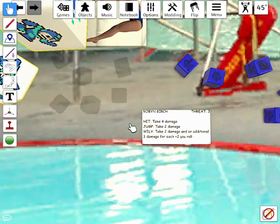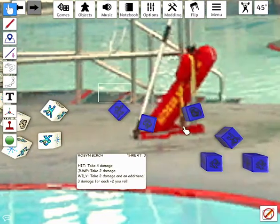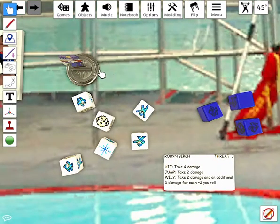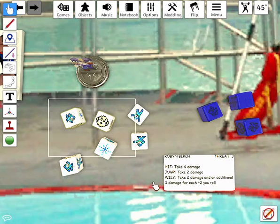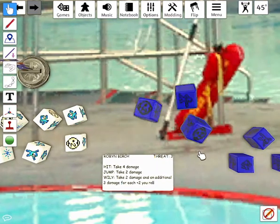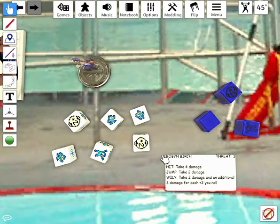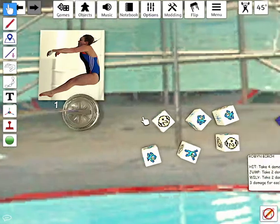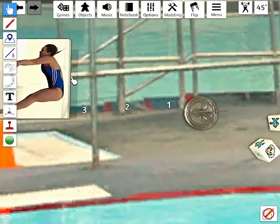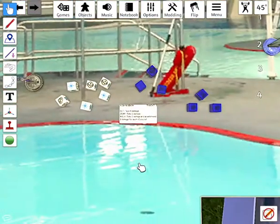We know how this battle goes. Wiley rolls a hit — Robin goes down a step. The Dr. Wiley player rolls the dice to control her — four damage, taking Dr. Wiley down to 24. Wiley's turn — does nothing. A hit and a jump deals six damage to Wiley, taking his total down to 18. All three hits means Robin goes down three steps into the pool. The water is so close to her swimming costume — she gets it wet and she loses.